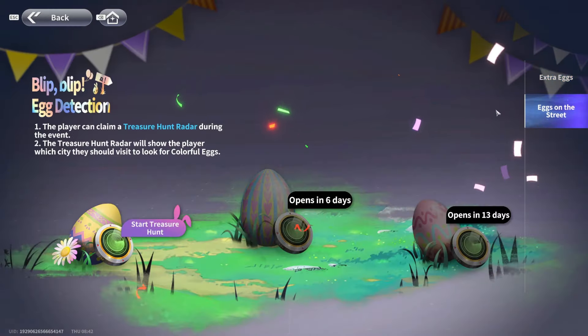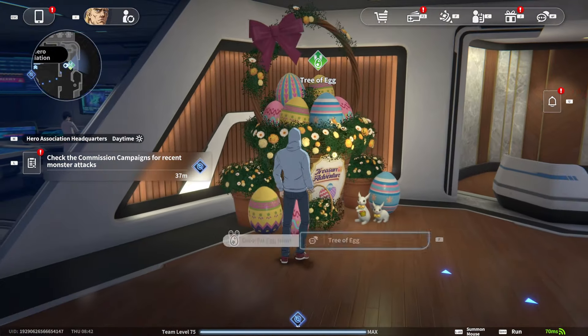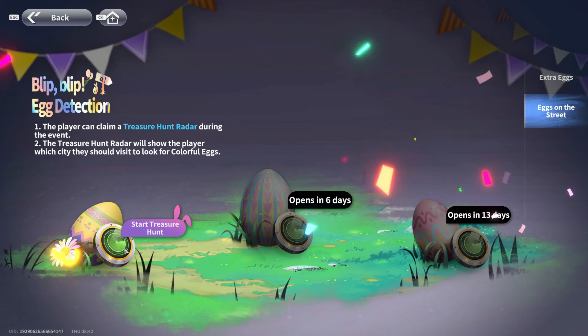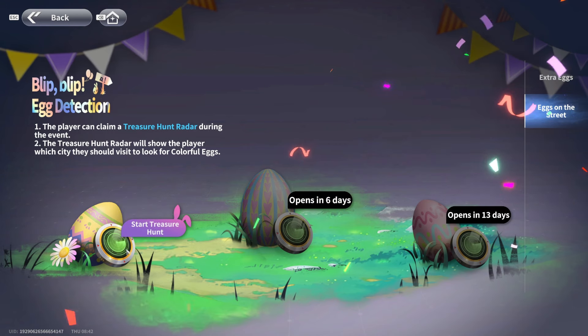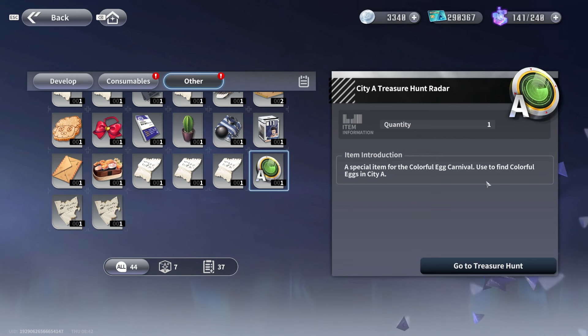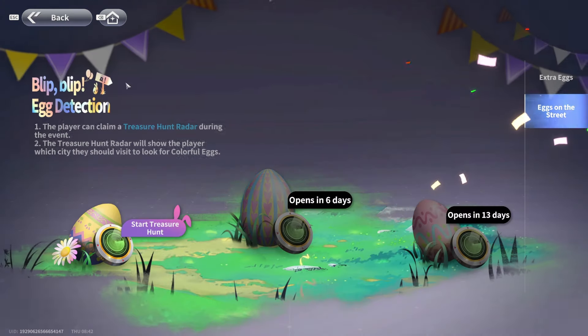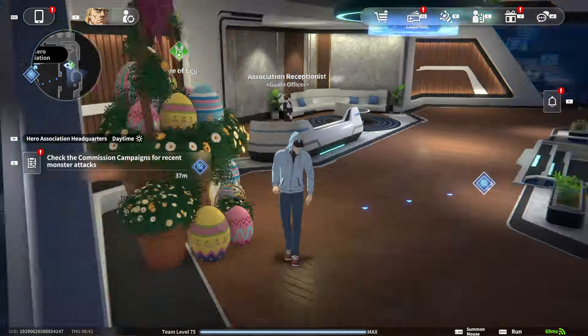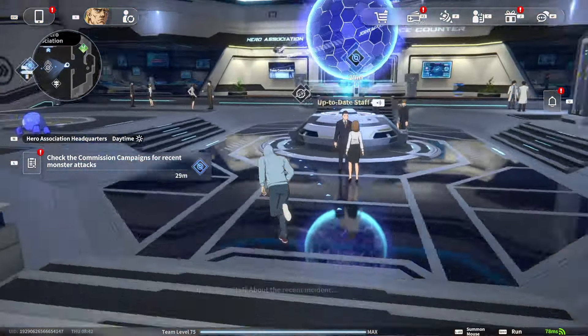Right now, if you're just starting or watching in the future, you get to start the treasure egg hunt here and get your first egg from City A, then get the others from City Z, and then continue on to the next ones from there.